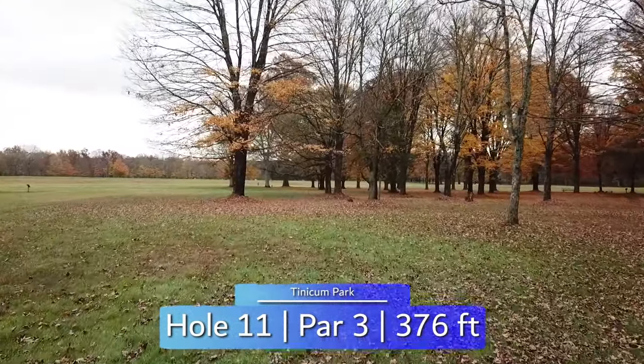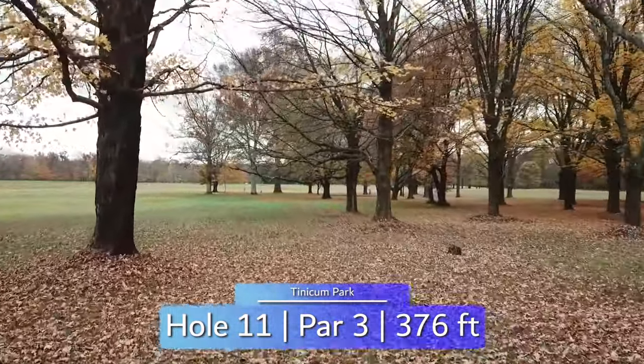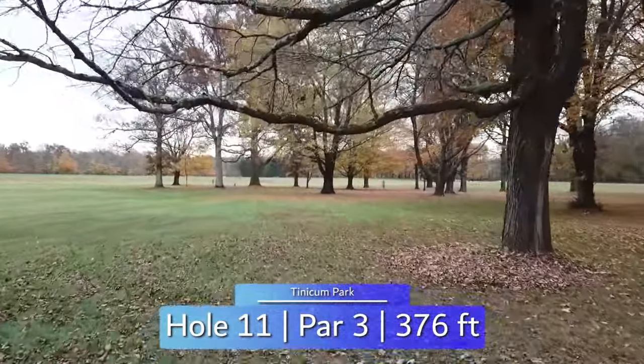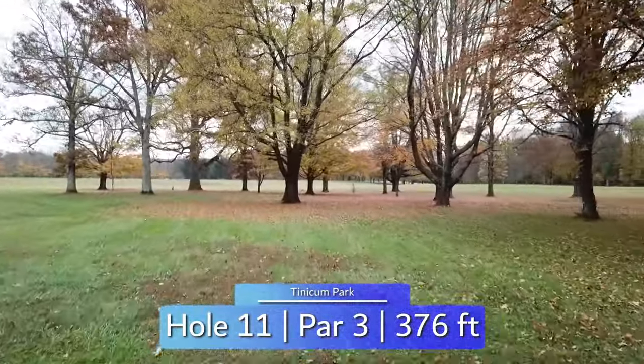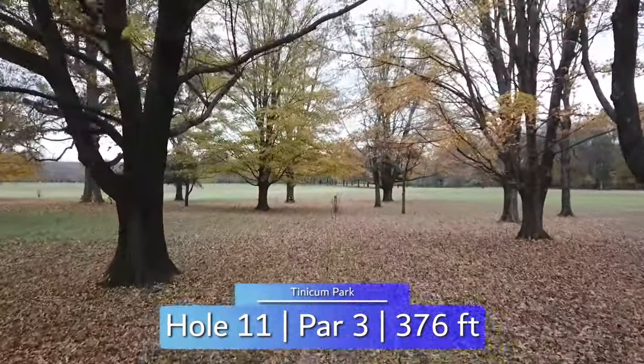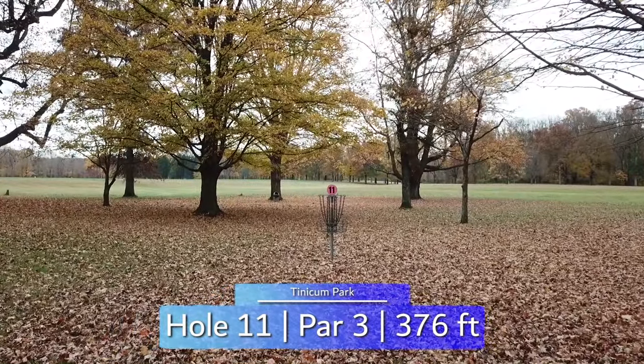A few low branches makes hole 11 trickier than it appears at first glance. A low forehand will shape best for this hole as there isn't enough room for the backhand turnover, but there is a sneaky back door route to the right if backhand is your only option. Regardless, the 376 feet of low ceiling makes this a difficult one to get.